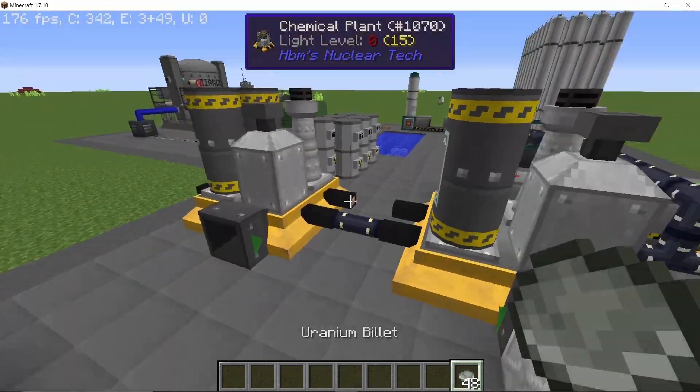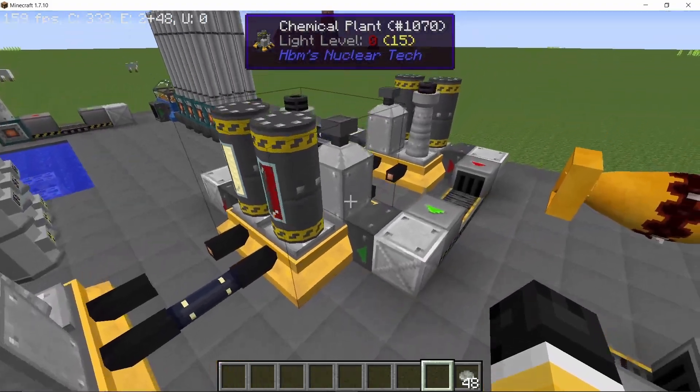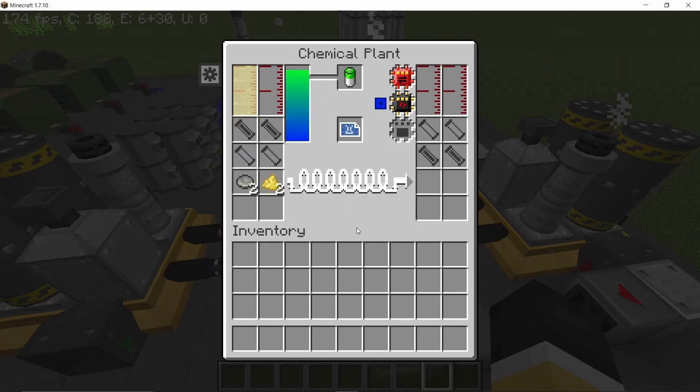Out of those 96 billets, we take 48 and start producing uranium hexafluoride. So one chemical plant for hydrogen peroxide. Then we will take the uranium billet and combine it with sulfur — two billets and two sulfur — that will give us yellow cake.